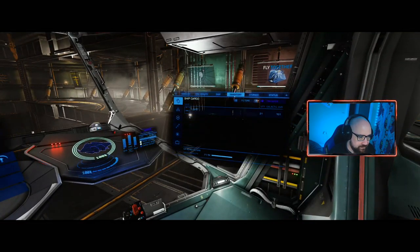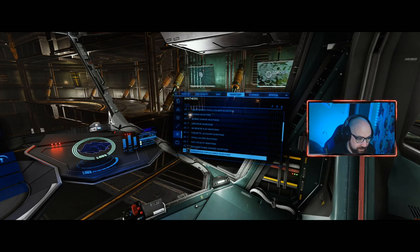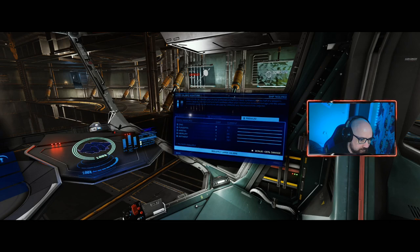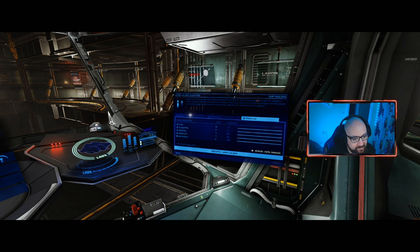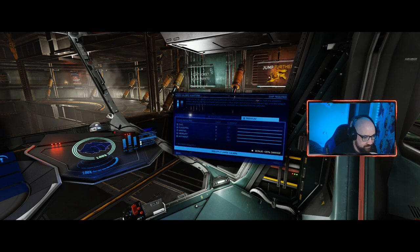I want to synthesize some premium ammo. How far away am I from doing that? Large calibre - I can do it! I need zinc and tungsten. I've got loads of arsenic, loads of mercury, and loads of antimony - 20 reloads of arsenic, 29 of mercury, 101 of antimony. So it's zinc and tungsten I'm missing.